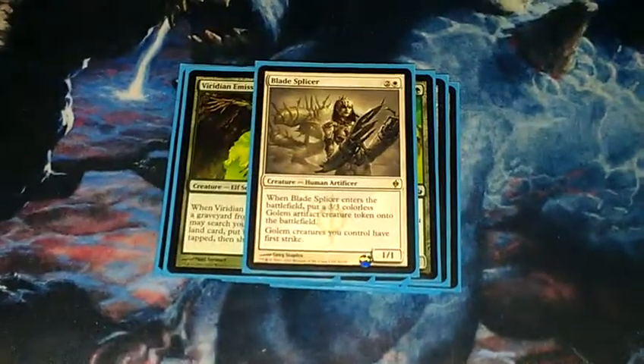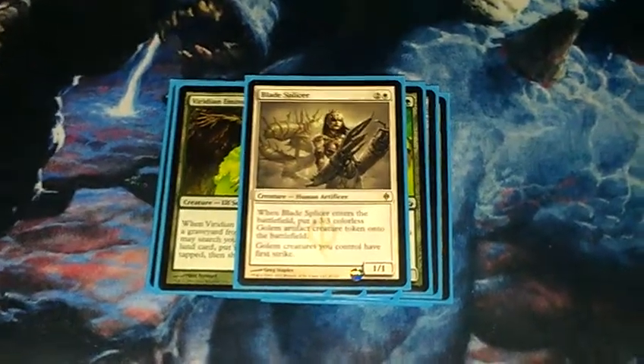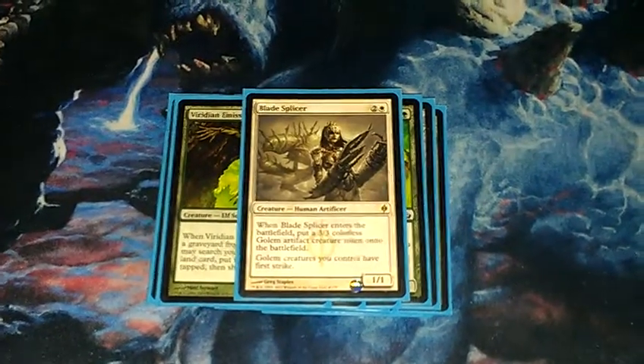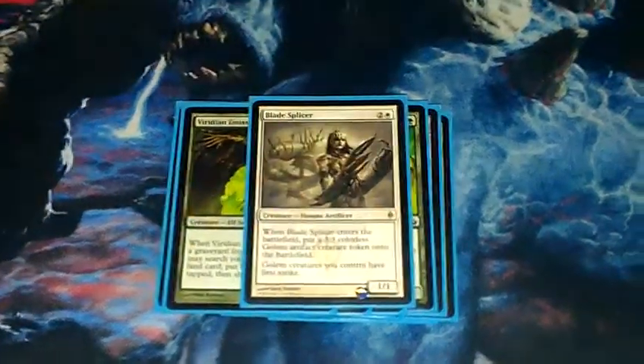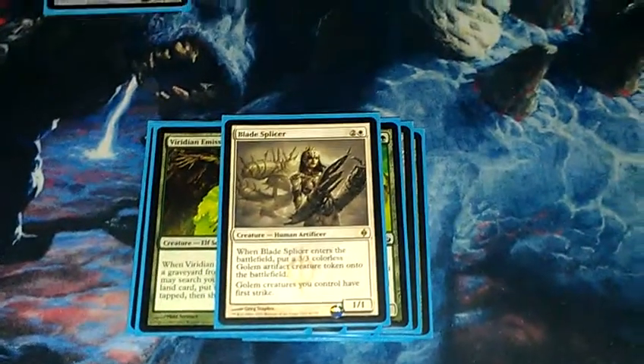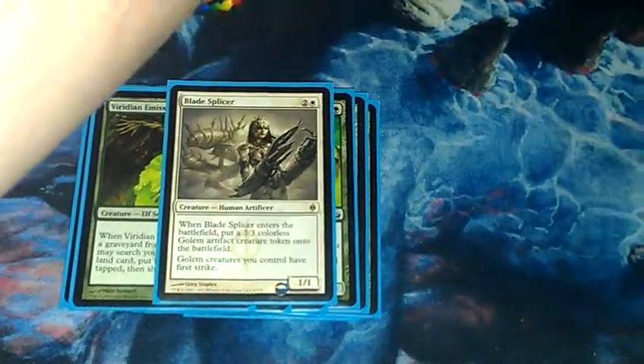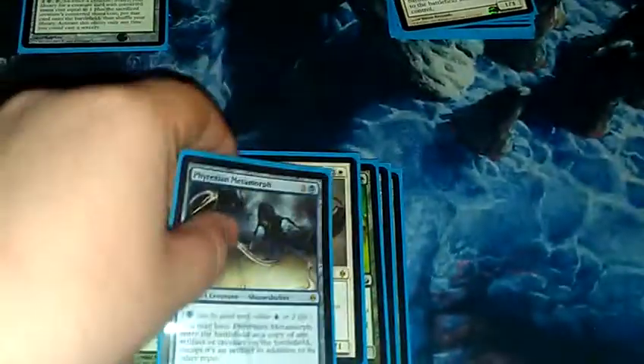Blade Splicer. I'm probably going to throw another one of these in my sideboard. It's kind of a given. Again, you pot into it, get your 3/3 golem, pot out for a four-drop. Depending on circumstances, most times I'm probably going to go for a Hero of Bladehold. But this is what's next on the three-drops.